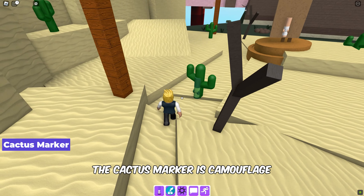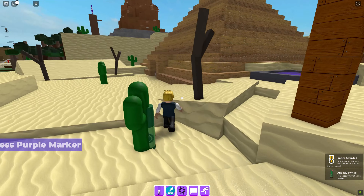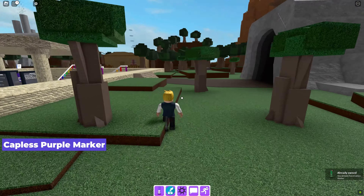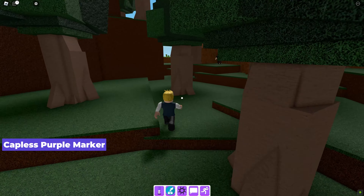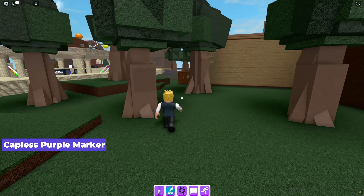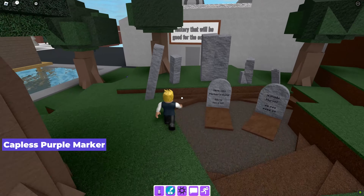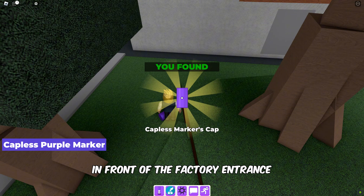The cactus marker is camouflaged on the cactus here. Next up we have the capless purple marker — it is located right here in front of the factory entrance.